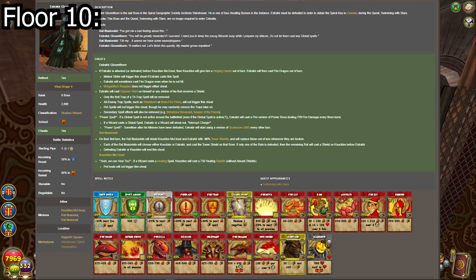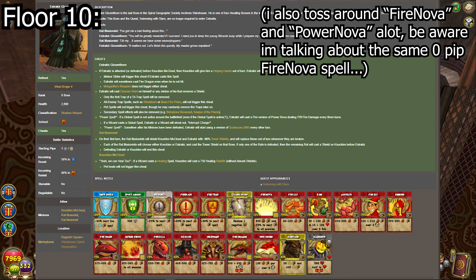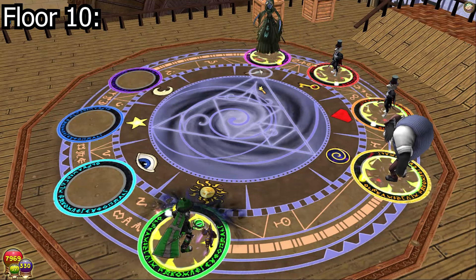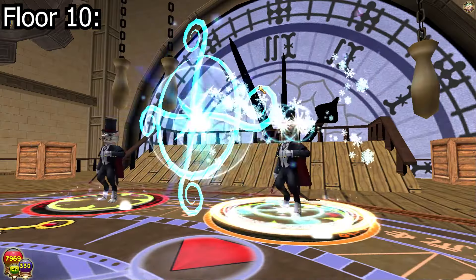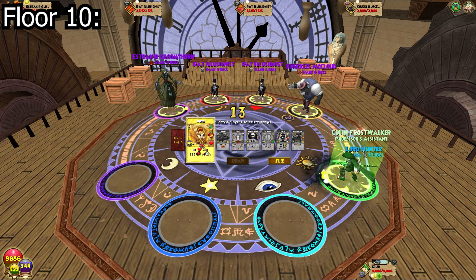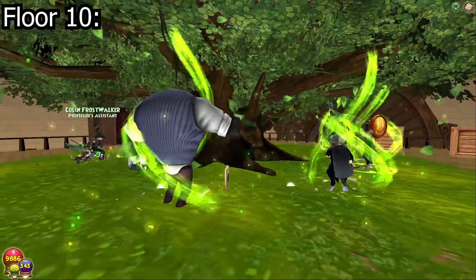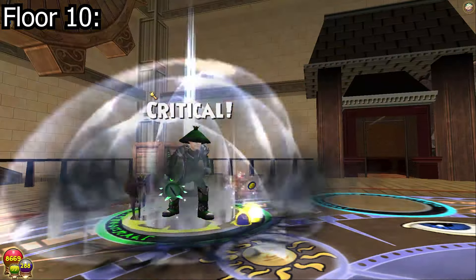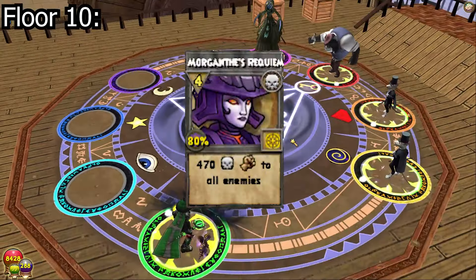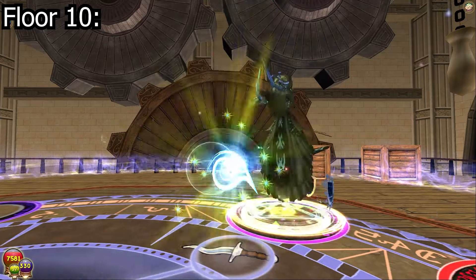Here is the final boss of this gauntlet — Eureka Gloomthorn — the one with the infamous zero-pip Power Nova fire spell. There's a lot to cover so let's get started. First, the Rat Illusionists: on their first turn these rats will cast Tower Shields of 90% onto Eureka and Knuckles McLeod, and whenever those shields are broken they will always replace them. Knuckles McLeod: whenever you cast a healing spell he will always cast Rebirth that does 750 health without absorbs — pet heals do not count against his cheat.